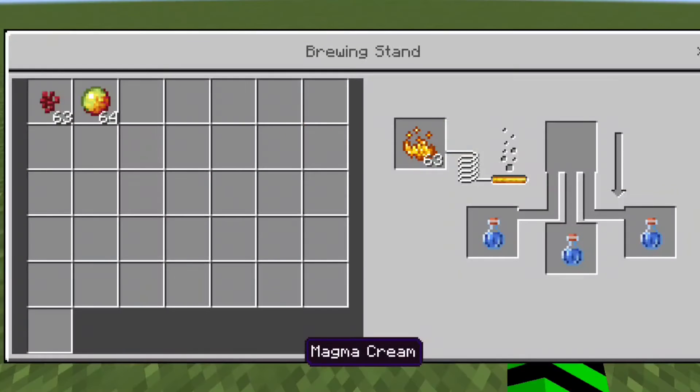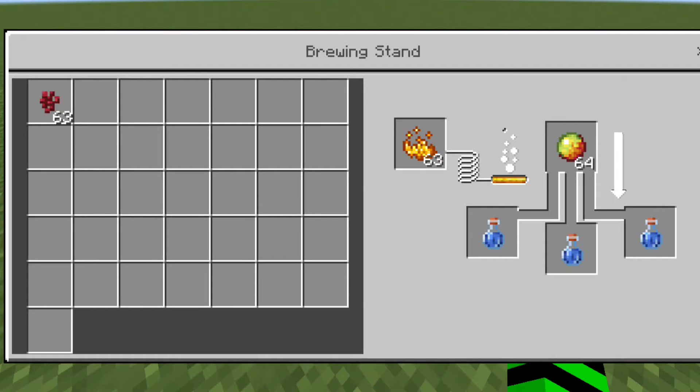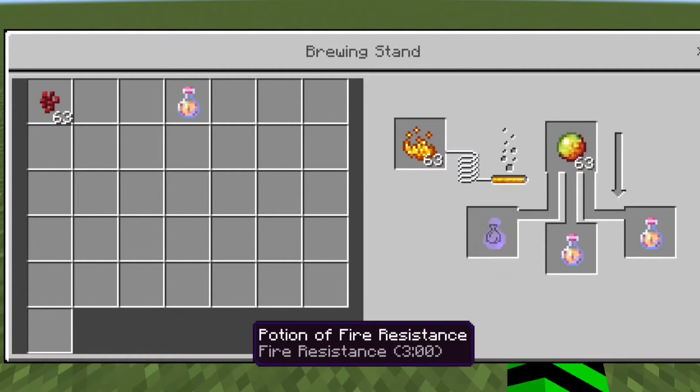The fire resistance potion. First, brew an awkward potion. After you have done that, simply add a magma cream to the top, and you have a fire resistance potion.